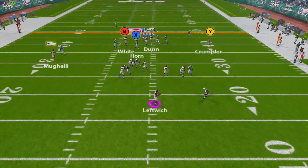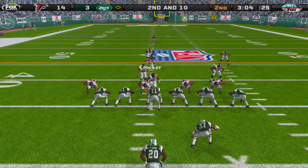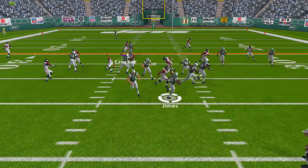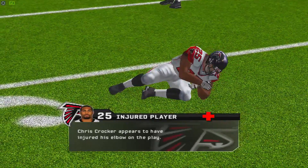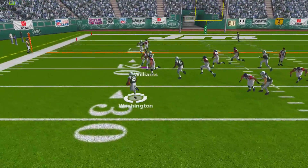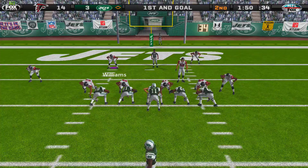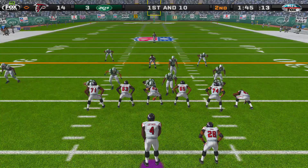On our next possession, Leftwich tests his arm strength deep down the field trying to find Roddy White, but it falls incomplete. On the Jets' next possession, Clemens has plenty of time and launches one deep, caught by Jones down to about the 35. Jones then breaks a couple of tackles down to the 29-yard line. Chris Crocker, battling for that safety position, goes out with an elbow injury. Washington gets a toss, breaks a tackle, stiff arms a defender for about nine yards. Jones picks up a first down on third down, but then with 1:50 remaining Clemens throws an interception in the end zone to Williams, stopping their drive.